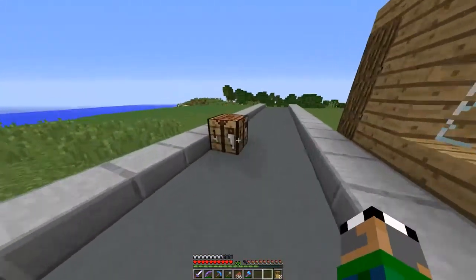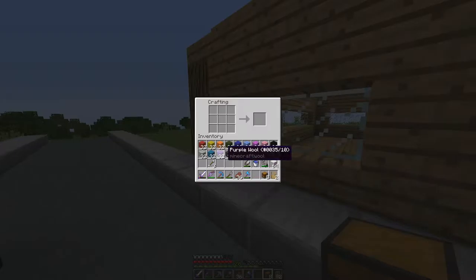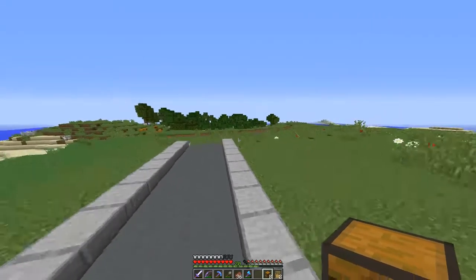And there we go — there we have it. I still need to put in that glowstone. Here's all the wool. I'm going to go ahead and make a crap ton of chests. One, two, three, four, five, six, seven, eight, nine, ten, eleven, twelve, thirteen, fourteen. We're going to need fourteen chests.